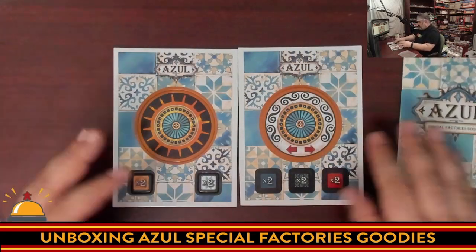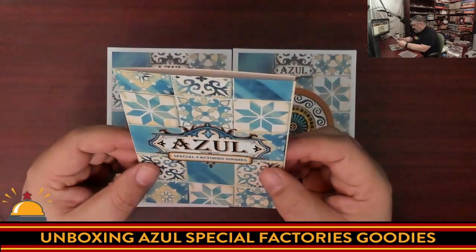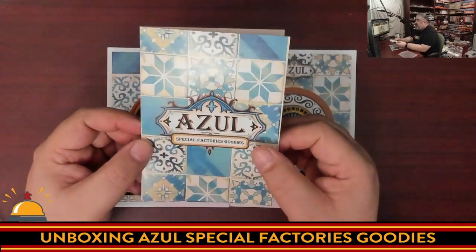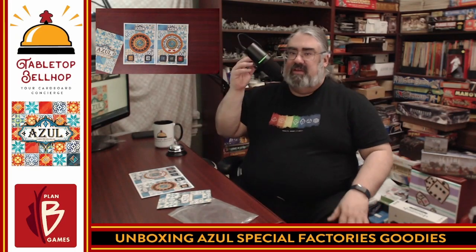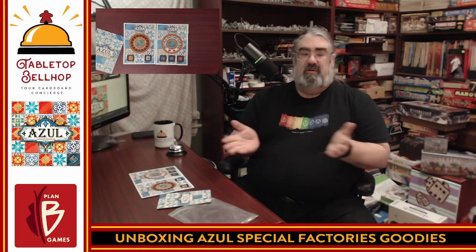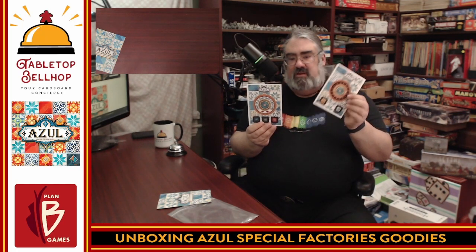So really you get two little mini-expansions with the Azul Special Factories Goodies. You have one factory where when you draft tiles off it, they don't go to the center market — they just stay on there until they're all gone. And another factory where when you draft tiles off it, the remaining ones go to the factories to the left and right. And then ways to score bonus points during the game with the double score markers.